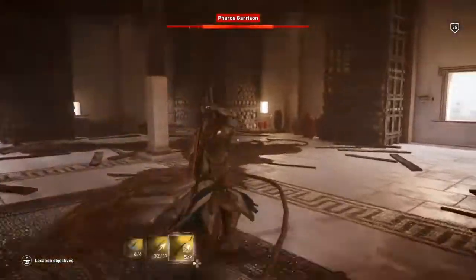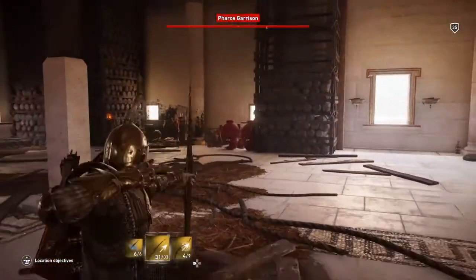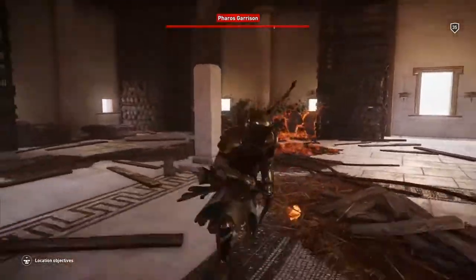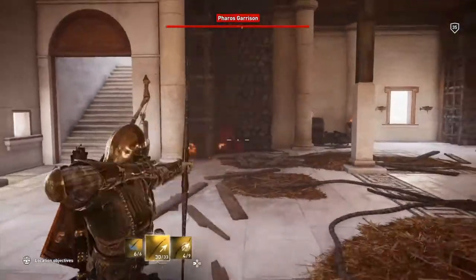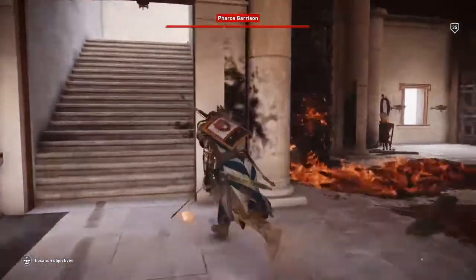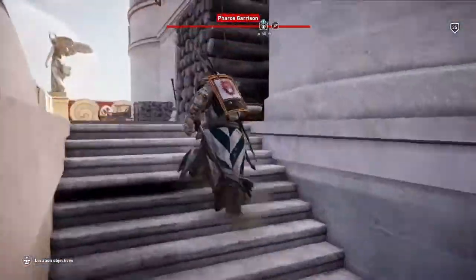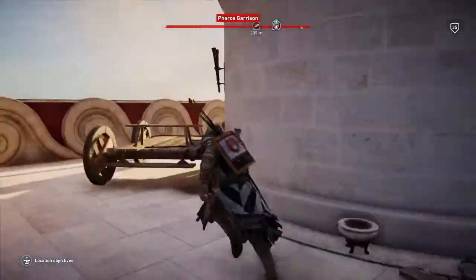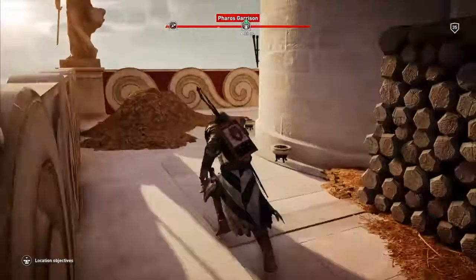And then go into this room — you can just muck around, burn all the oil, start a massive fire, burn the place down, you know, normal stuff. Then you've got this stairwell, it's not that hard to find, and you go around here.